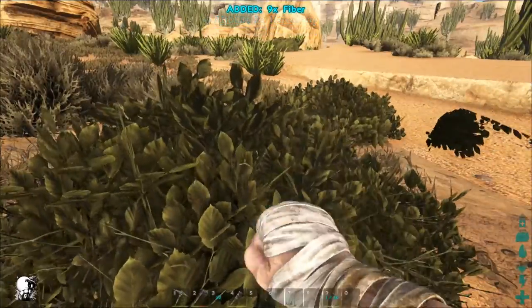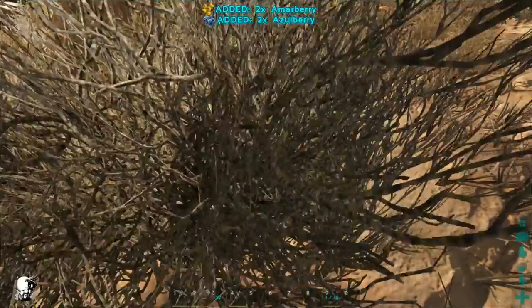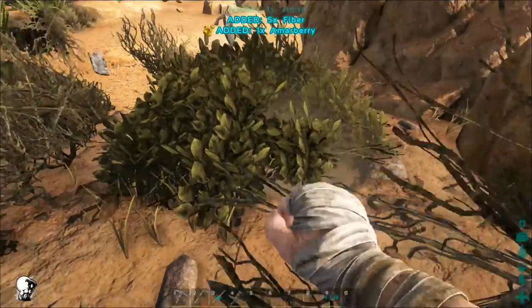Foraging is your friend. Not only can you forage for berries and fibre in the same way you could in Ark's Survival Evolved, you can also find wood from foraging and there are many more stones available on the ground.